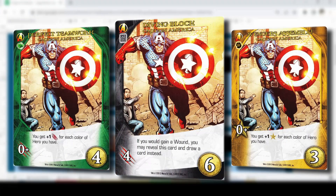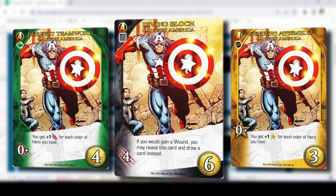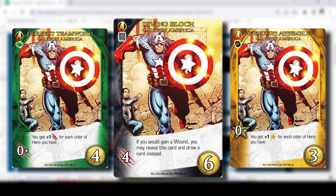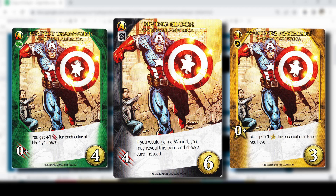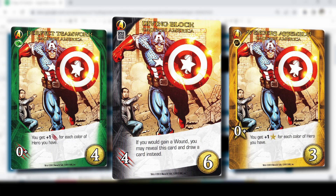Captain America from the core box is just a really solid hero — probably in my top five. He provides at least two attack and two recruit with both common cards, often three or four. Diamond Block is great: four damage and the ability to prevent wounds, which is really good given the scheme twist handing out wounds frequently. You just reveal the card rather than discarding it — reveal it, counter the wound, draw a card. That's incredible.